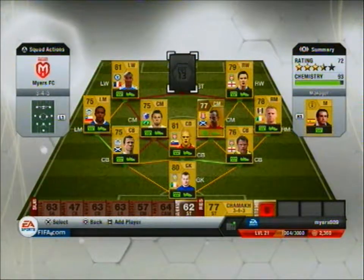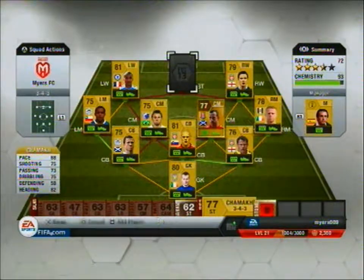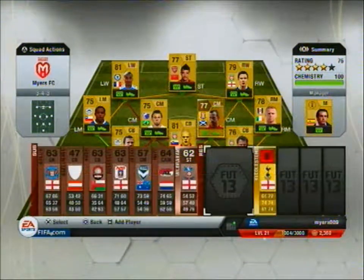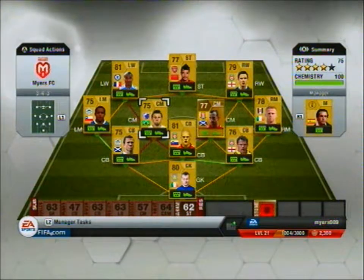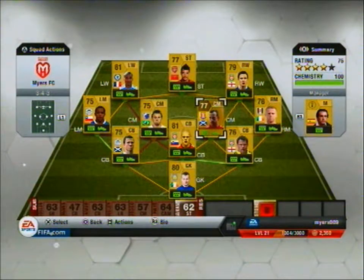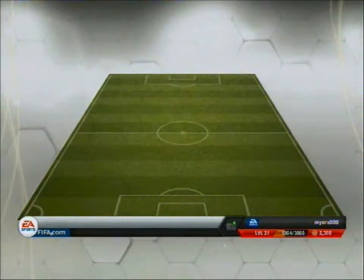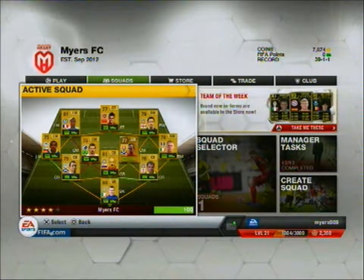If I've got a striker in the pack, he will go there no matter who he is. As you can see I've got good chemistry right now, but if I open a pack and get a centre mid from the middle of nowhere — not a Premier League player — that's going to absolutely destroy my chemistry because all the links are going to be broken. Also, if I have more coins I'll open more packs and edit the squad even further.